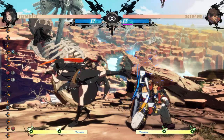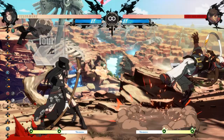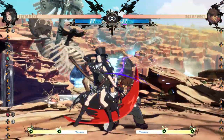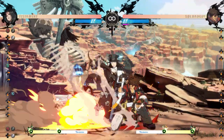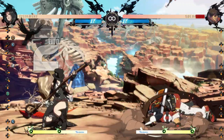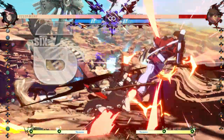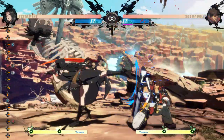Dash care 236h is a strong option for Testament — it allows for an advancing plus sequence that is also a combo starter. From 5k, dash care 236h is a frame trap. From close slash, dash care 236h is a true block string and with dash momentum beforehand can catch jump afterwards with 2k. Doing close slash dash care slight charge 236h makes it a frame trap and more plus. Using plus frames to enforce their respect allows you to loop plus frames.